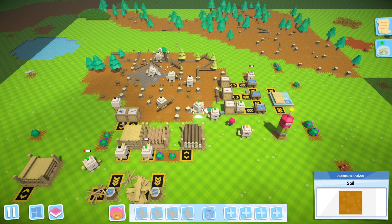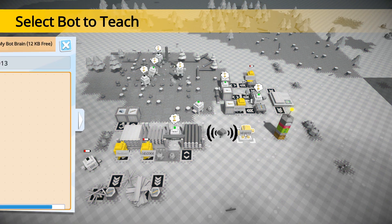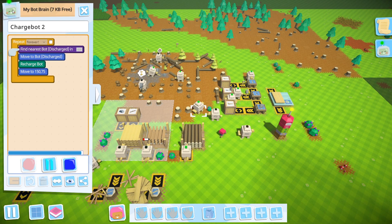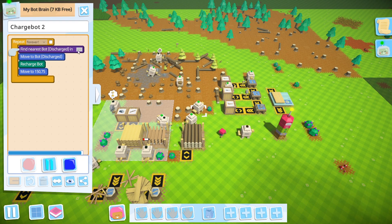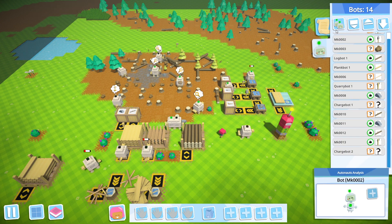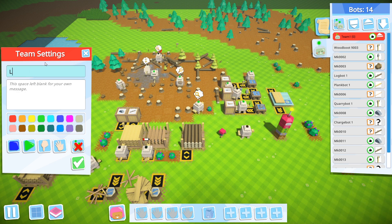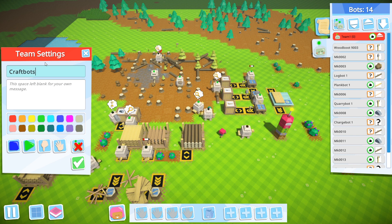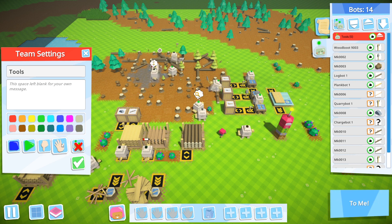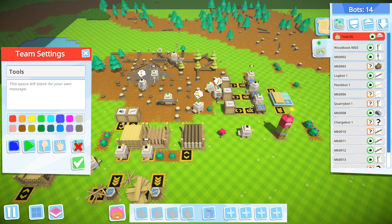I'm assuming it's got to be something that I pick as part of this. Maybe teams are here. Aha! Create new team. So we're going to just call this one 'Tools.' Drop everything to me. Start all. Stop all. Well, the tools are going to be brown.